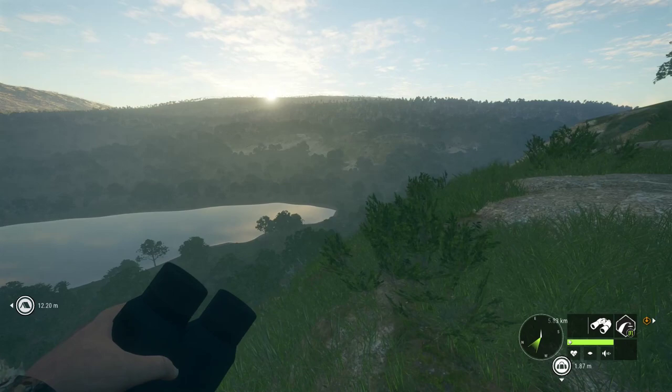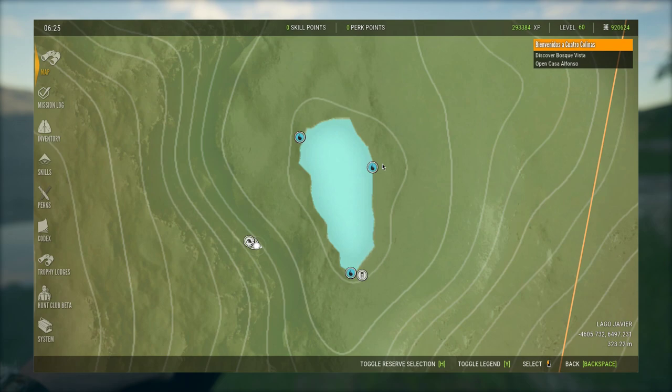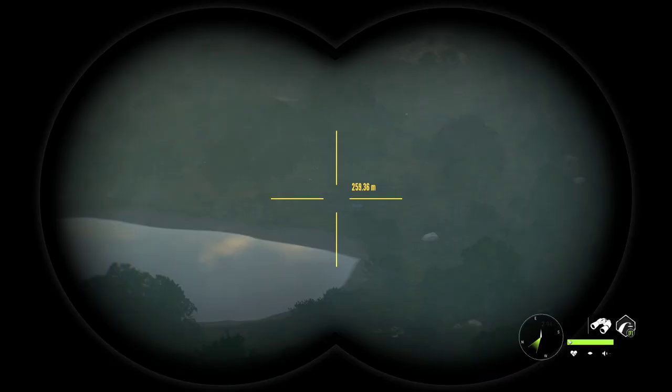The next location is one that you will have to put a tent to if you want to get here quick. It is right below the lake at the top right. This is also a very good lake. It has three red deer zones, I believe, which are right here on the map.